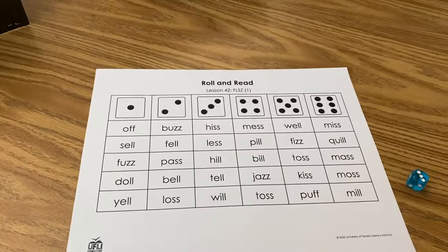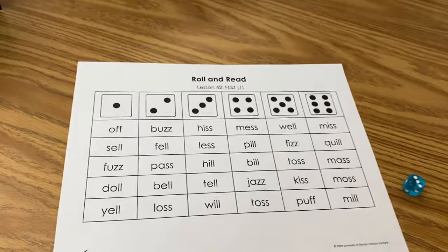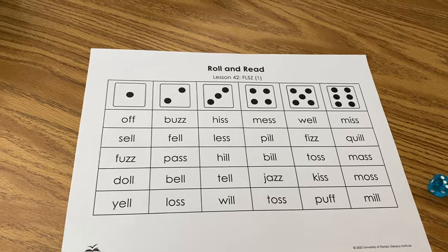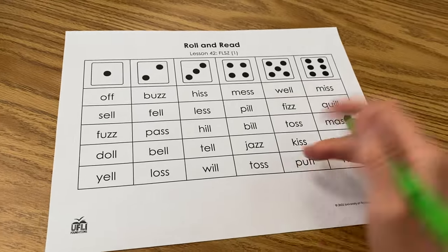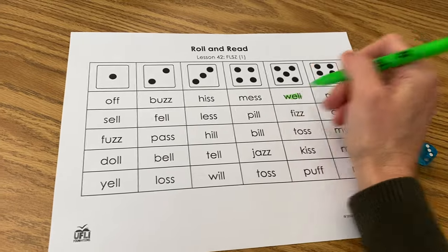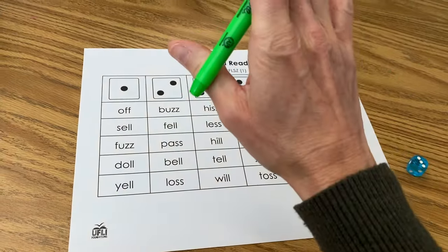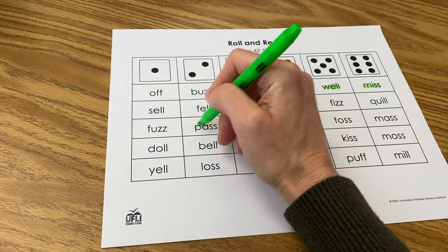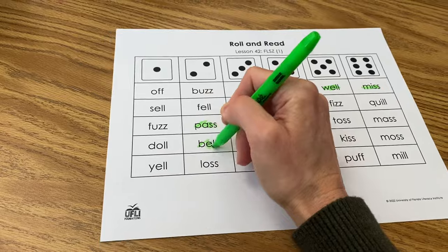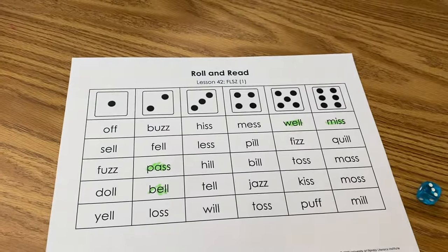They have to be next to each other — so watch me first. I'm picking green. These are called your battleships — the ships out in the ocean that you are trying to protect. So I'm going to highlight 'well' and 'miss'; see how they're next to each other. You don't have to do these same words. And then I'll highlight 'pass' and 'bell' — they're next to each other. So you pick two sets of words.